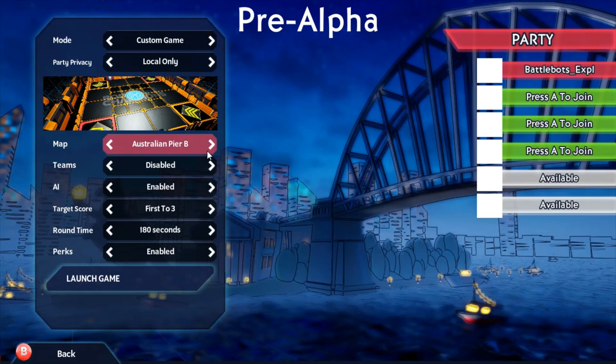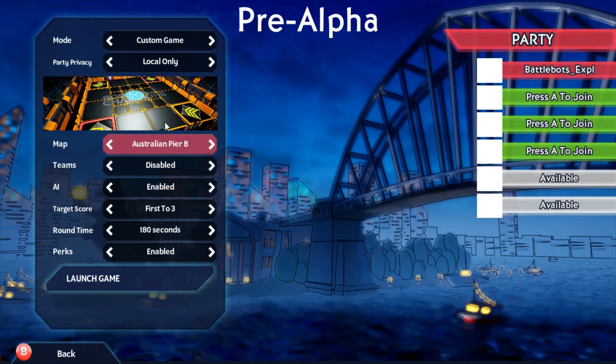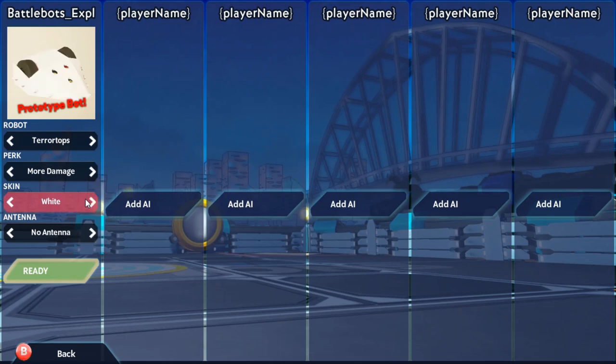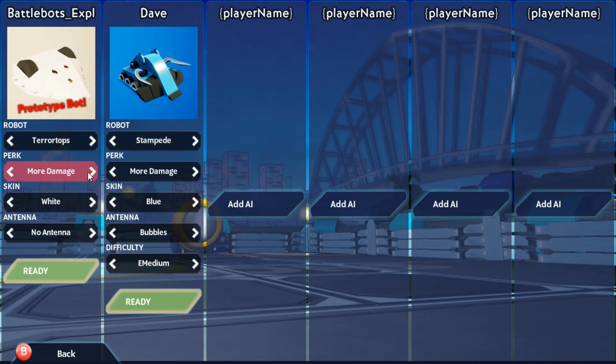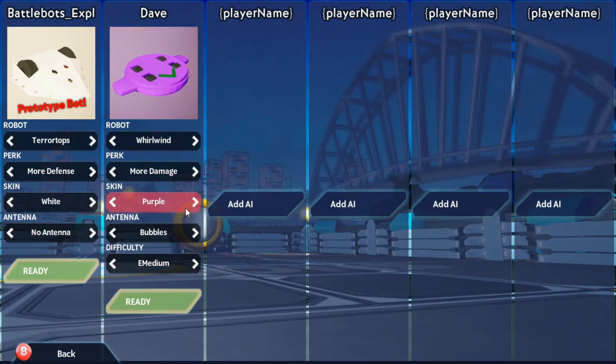That went extremely well for me. I actually kind of like that new map. I'm going to try a different map though. For the next fight, I'm going to go to probably my favorite one. The reason it's my favorite is because if you have a good control bot like Teratops, you can take the opponent to all four quarters where the flippers are and just launch them all over the place. Let's go with Teratops. I'm going to be white Teratops so I can see myself better against the background. I'm going to put defense up and go up against Whirlwind.